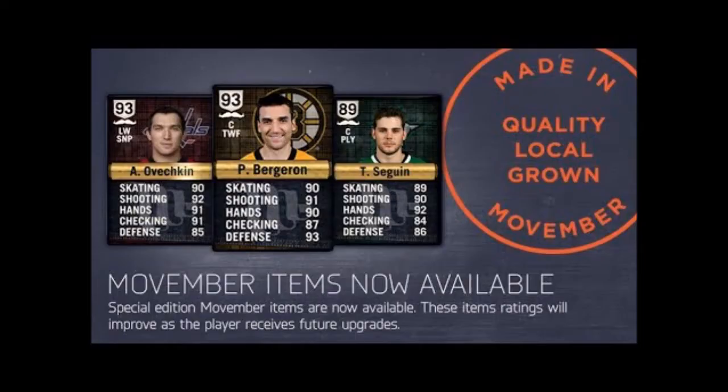These next set of cards are important — they're the Movember cards. They're choosing players who, when their pictures were taken, don't even have beards or mustaches, which doesn't make much sense. But these cards are amazing, and everyone wants Movember cards because they are dynamic and will change over time.